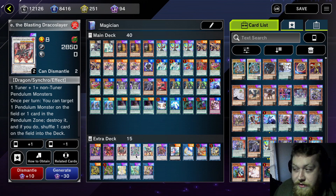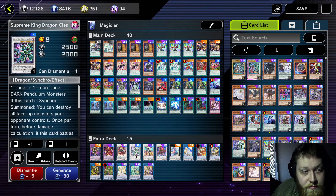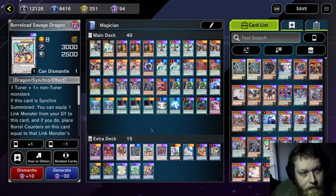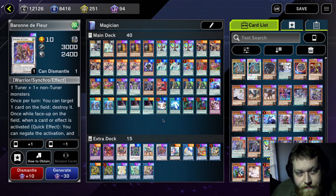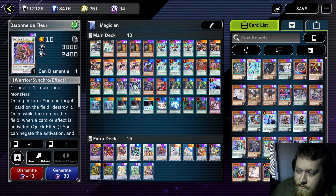Ignister's not as good without running a Draco Slayer in the main, but whatever — it's still Ignister, it's still fantastic. One copy of Supreme King Dragon Clear Wing — this is Raigeki with wings. Savage Dragon — it's just a negate sitting on the floor. Fleur de Lis — it's a negate and a pop, and it just does a lot. It's fantastic.